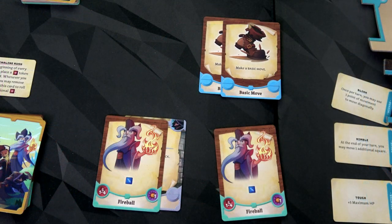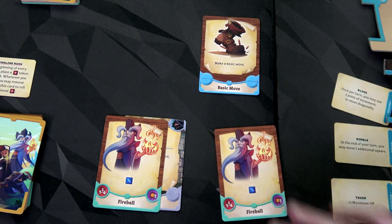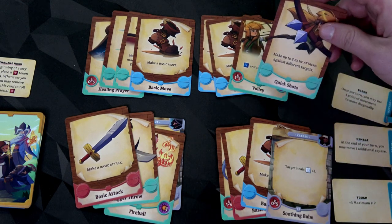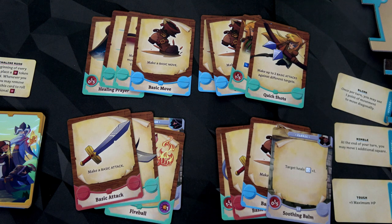We move to cleanup — no one has conditions so we just discard one card each. Our ranger discards one of the movement cards. Our paladin used all her cards. Let's draw back up to four. Looking pretty good: we still have a fireball, some quick shots for our ranger who's really our damage dealer. Our war mage has a fireball and a basic attack. Let's draw initiative tokens: enemies first, enemies again second, then Olette, Roberta, Quill, and our wizard last.